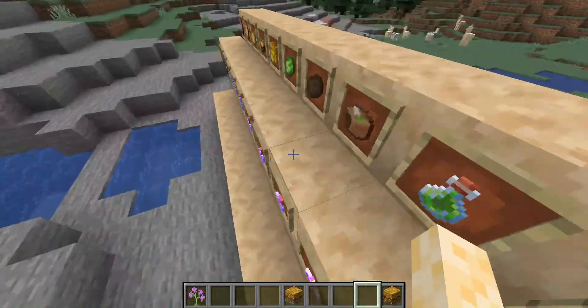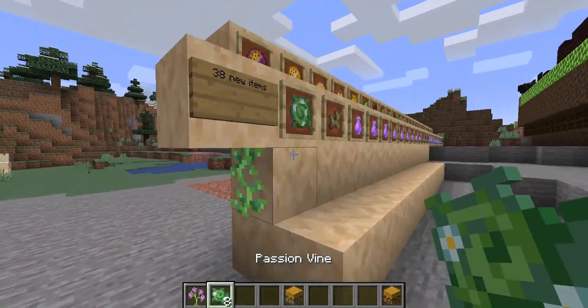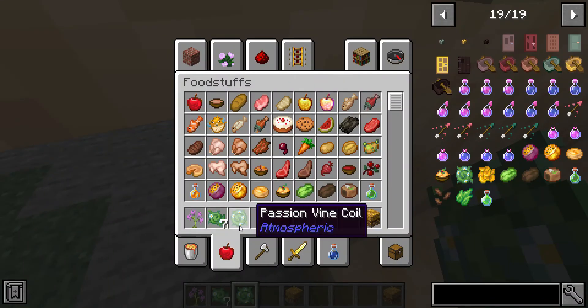There are also items — if I counted correctly, 38. There is the Passion Vine Coral, which you could throw and you get Passion Vines. That's pretty neat.